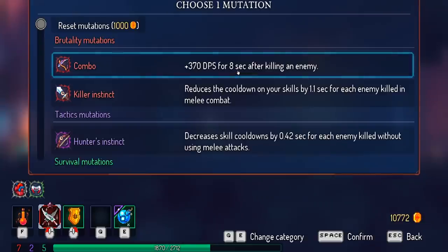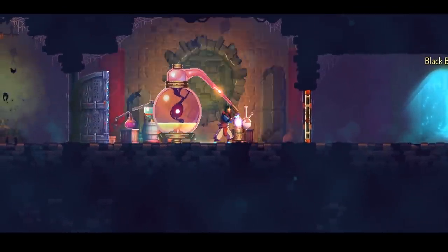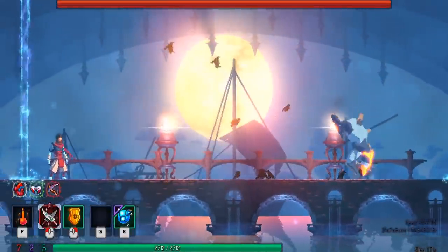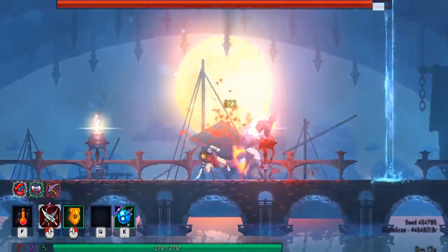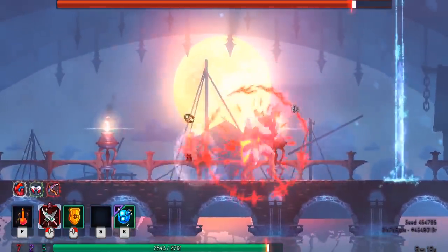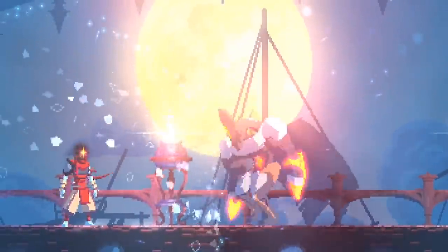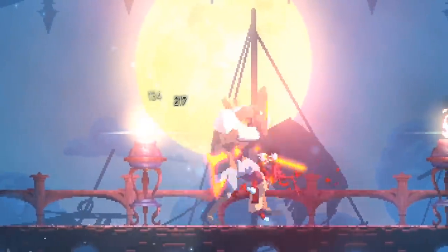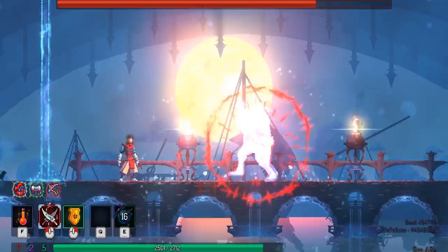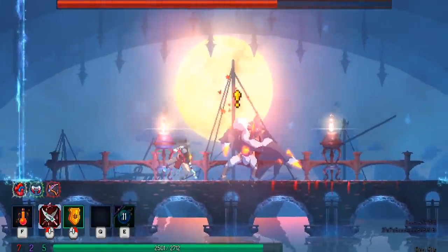As for our next mutation: combo — 370 DPS for 8 seconds after killing an enemy. Give me some more potion and off we go. I'm thinking this is going to be a nightmare. A boss — at least what I assume is a boss. Just going to keep moving, not going to touch the red stuff. Good thing I have that extra jump. I forgot I have ice grenades — I definitely missed, I haven't been practicing with them. Ice grenades are good and all but they do take a while to recharge, like 20 seconds.